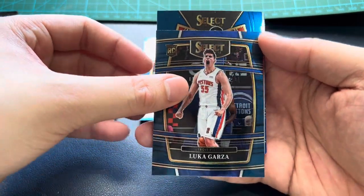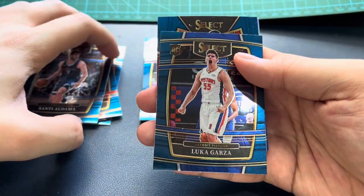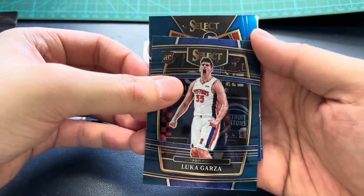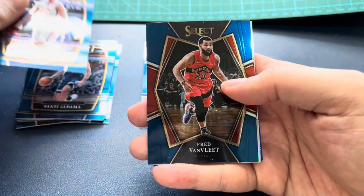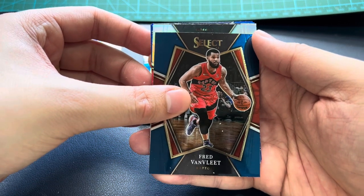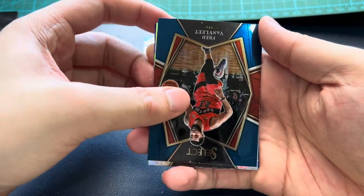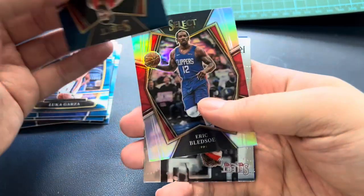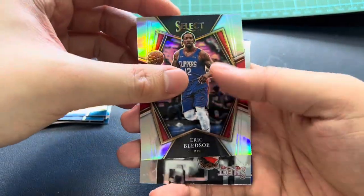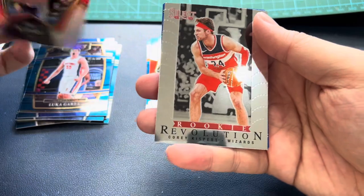This next card is the Concourse, so this is the Premier level. Fred VanVleet base, okay silver Clippers, Santi Aldama. Is it the Kawhi? That's all. Next — Select core Kispert Revolution.